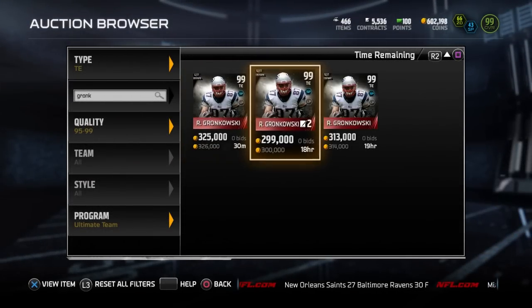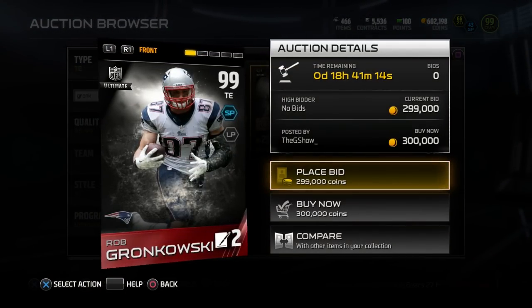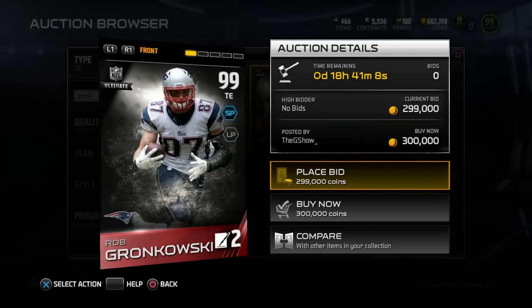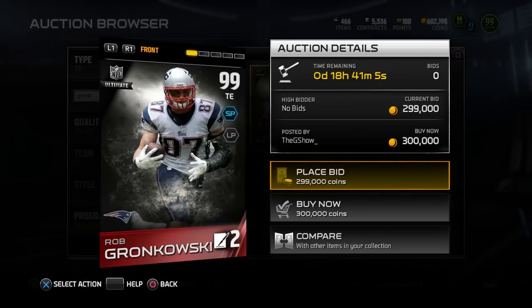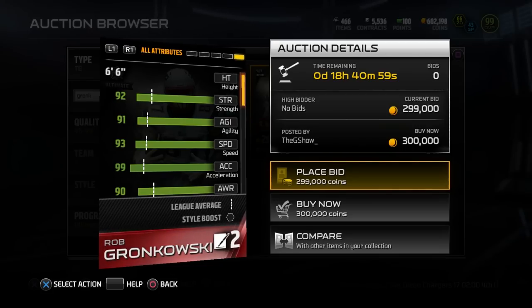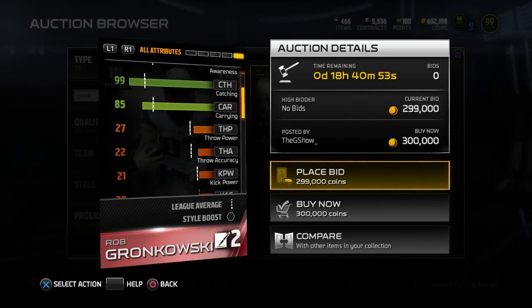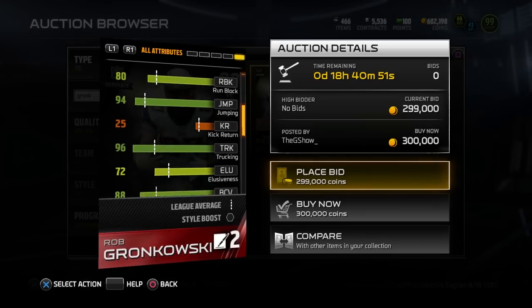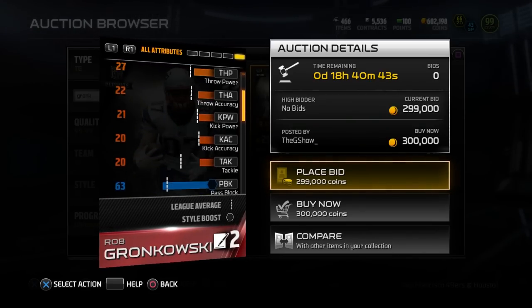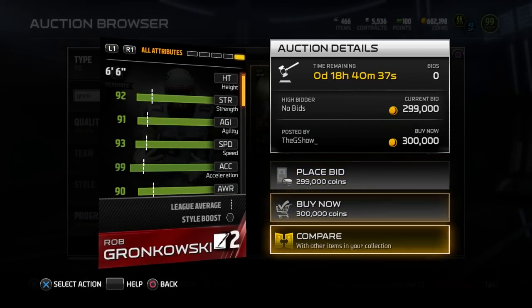Moving on to number 4, we have the Ultimate Edition of Rob Gronkowski. Obviously Gronkowski had a monster season this year. It was a little bit surprising to see him listed as an Ultimate Team item, but for a guy that's performed the way he has when he's been healthy, it's really hard to argue it. This guy is an absolute beast, and they made him a beast in this game as well — 6'6", 92 strength, 93 speed, 99 acceleration, amazing catching attributes. And one of the more surprising things is that his run blocking is actually pretty decent — 80 run blocking — and overall he seems to be just a great tight end, especially when you add that 92 strength onto the run blocking.